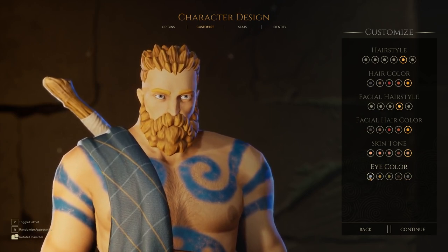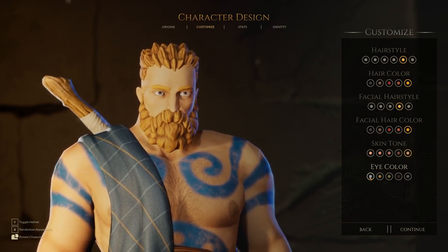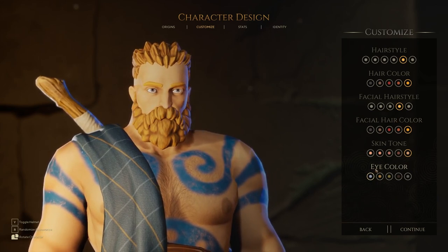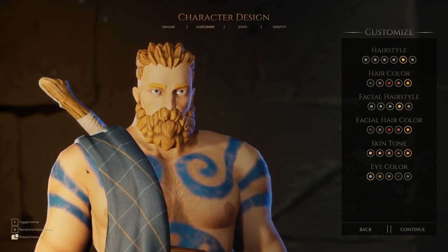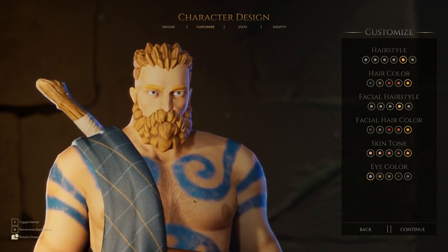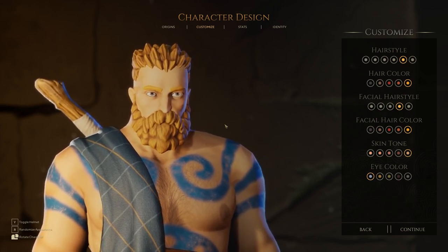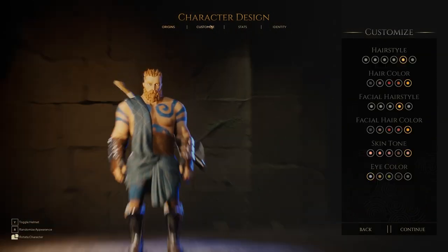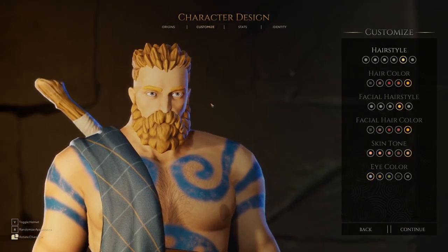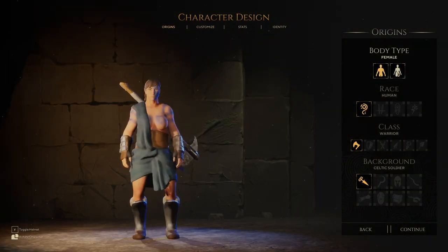You don't seem to be able to change the tattoos here, which leads me to believe they're part of the armor. When you press the helmet button, sometimes it displays a tattoo on your face, which I think is part of the armor as well. Anyway, that's it for human male. Let's look at female as well.